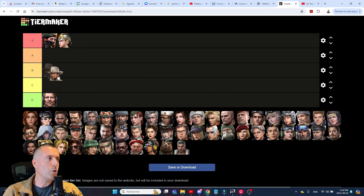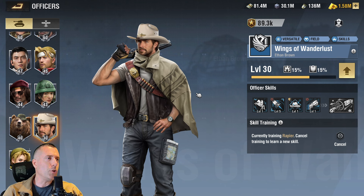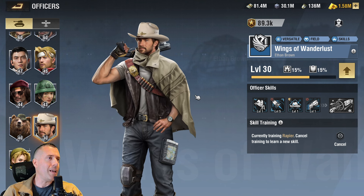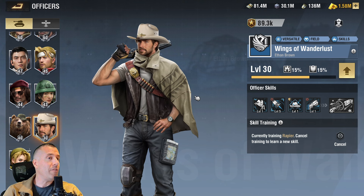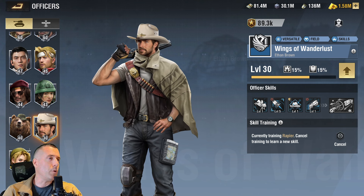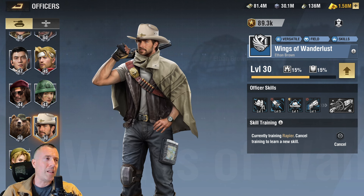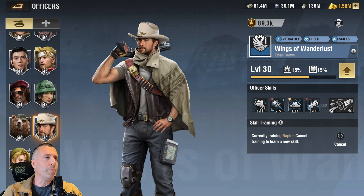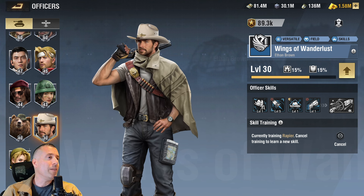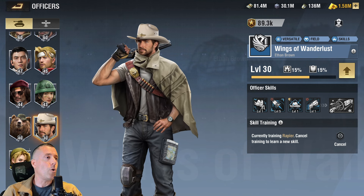Here comes the cowboy — the latest officer released from the bistro: Wings of Wanderlust. I'll put him in A tier. Why not S tier? He's versatile — good for any unit — but he's not the best for any single unit. I only have one skill unlocked so far. I've tried him with different units including the light tank, where he's not the best. He would be ideal on the infantry troop.